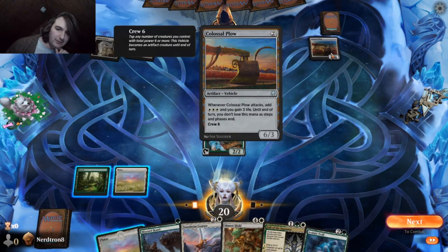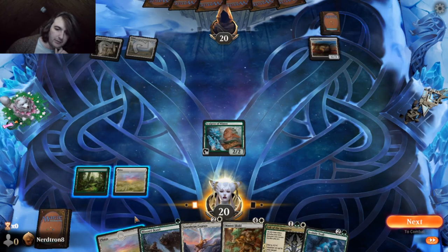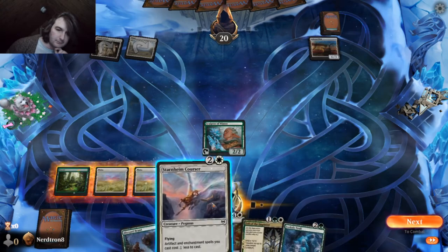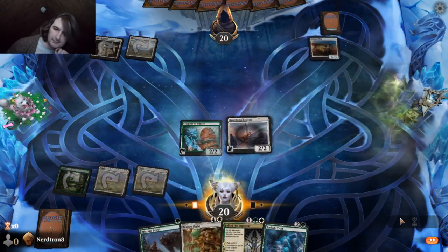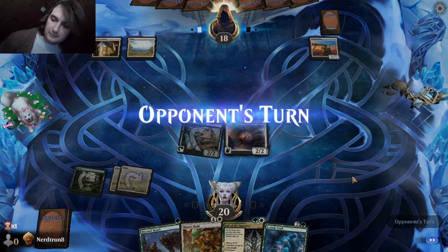Colossal flow attacks, you get three white and gain three life. Yeah, okay, that's garbage. This is probably better. Bam! Killed it.